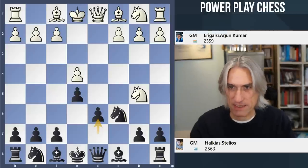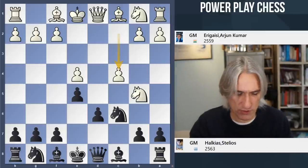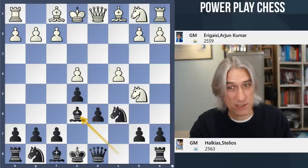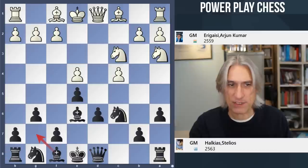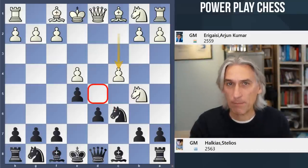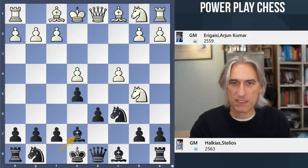Eregaisi plays c4, which a lot of players feel is the principled way to play against the Kalashnikov, because you really clamp down on the d5 square. In my course, I recommend bishop e6 and then pushing the knight back and then playing with g6 to aim at the d4 square - I'm satisfied with that line. But I want to show you an alternative that's been popular over the last couple of decades: bishop e7.